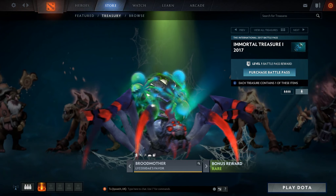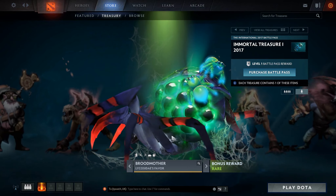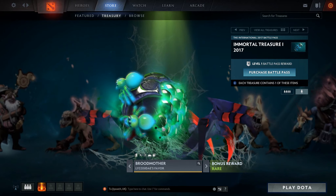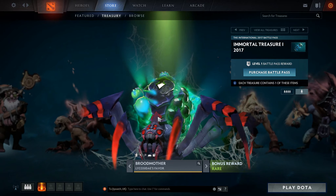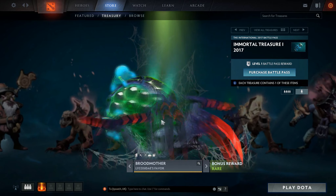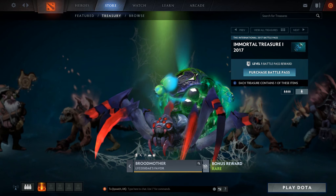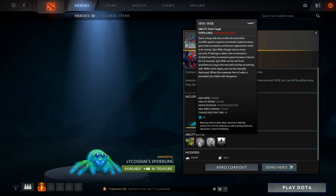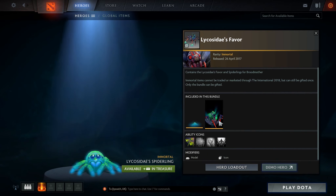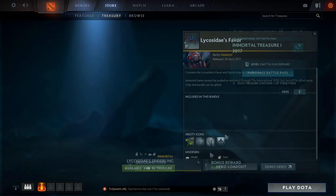We've got a bonus reward — a rare set for Broodmother called the Lycosidae. This is really sick. The broodlings come going all around on the back piece. Very, very nice set indeed. It comes with a custom ability icon for Spawn Spiderlings and includes the little chain spiderlings as well.